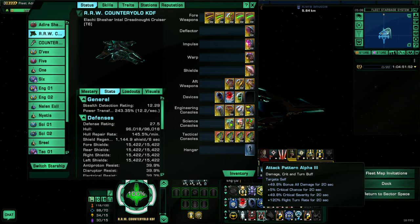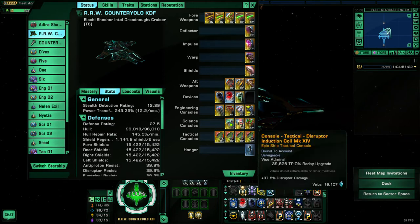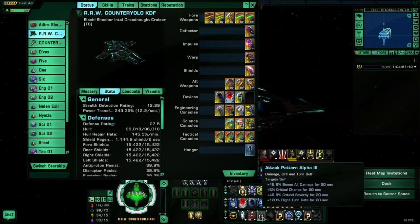Whenever someone thinks of tactical in terms of this game, they always think about Attack Pattern Alpha, which gives additional crit chance and crit severity — and no one talks about the turn rate, but it gives good crit chance and crit severity. It also gives a lot of bonus all damage for the 20 seconds that it is active. Bonus all damage is a category two type of damage, which is stronger than category one damage from sources like tactical consoles, so this is very valuable for an instant boost of threat generation.